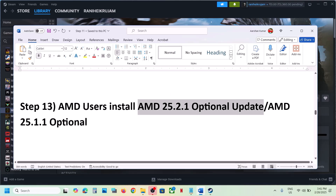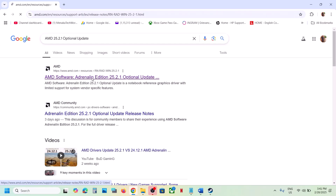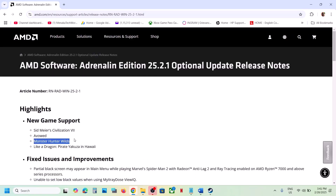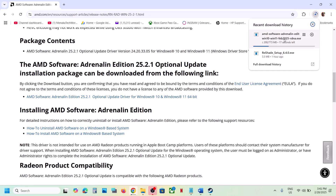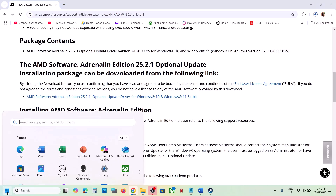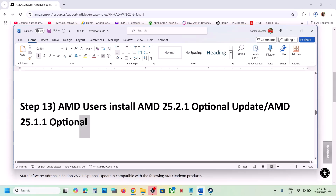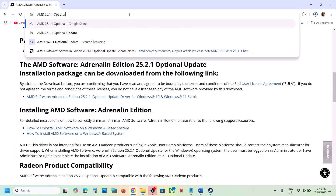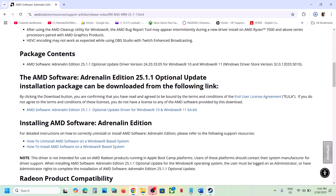An additional step for AMD users: install the AMD 25.2.1 optional update or the AMD 25.1.1 optional update. In Google, search 'AMD 25.2.1 optional update', go to the AMD website, and you'll see new game support for Monster Hunter Wilds. Scroll down, find the optional update, click on it, download it, run the EXE, and install it. After the installation, restart the computer and launch the game. If that does not work, try the AMD 25.1.1 optional update — search it, download it, install it, restart, and check. The latest one should work.